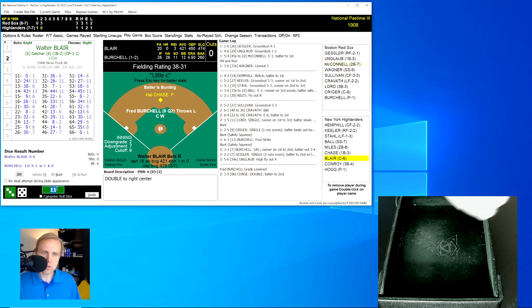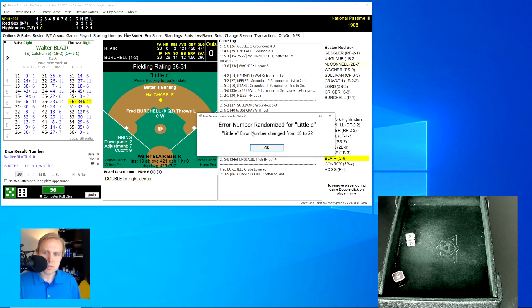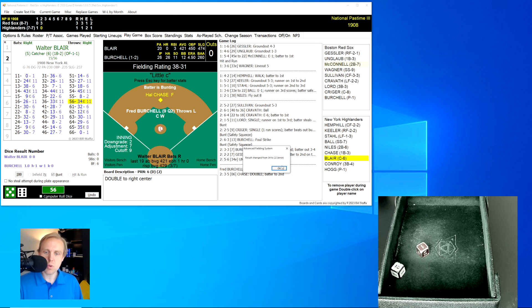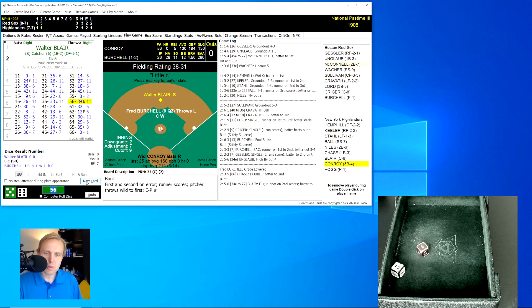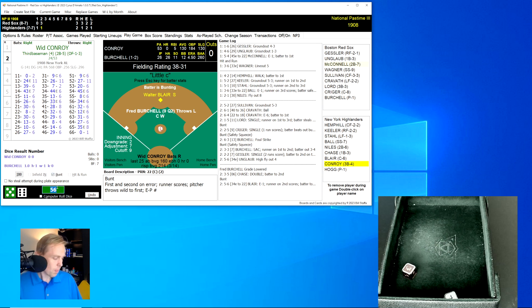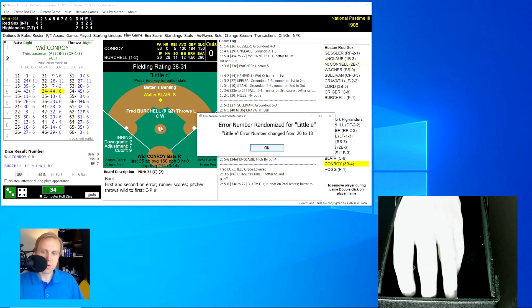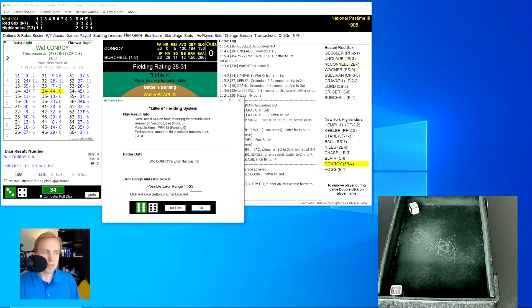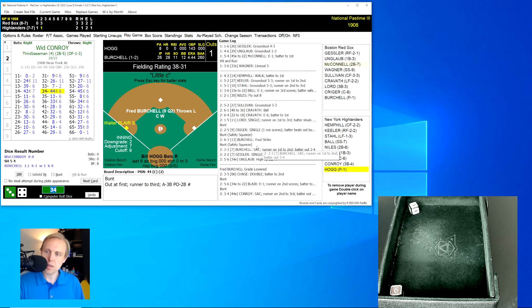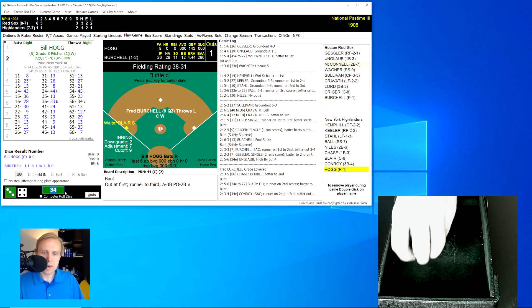A little bit of a chance for the Highlanders to do something. They'll bunt Chase over to third — rolls a 56 for a 34. The little E roll is a 12, within the range — an error on Burchell, two errors on both teams. That allows Chase to score, and Blair ends up at second base. Wood Conroy is up — time to bunt again. Conroy rolls a 34 for a 44, little E roll is a 63, out of range — a little bunt over to the left side. Lord has it and throws to McConnell covering — one away.